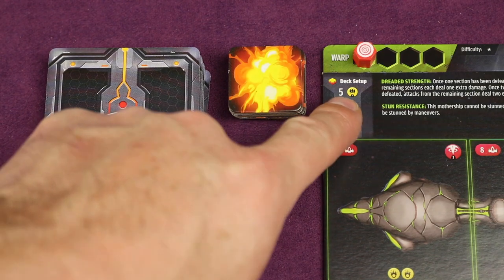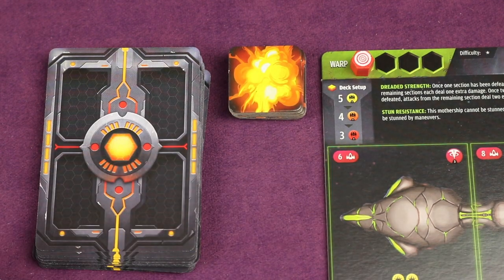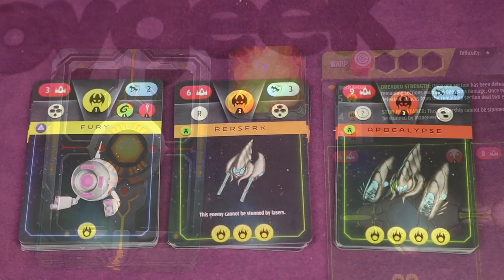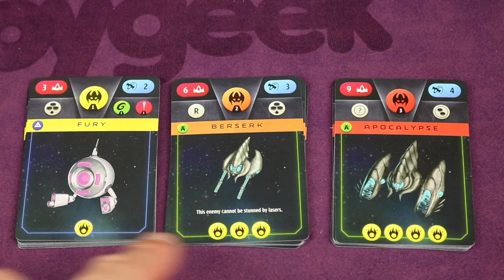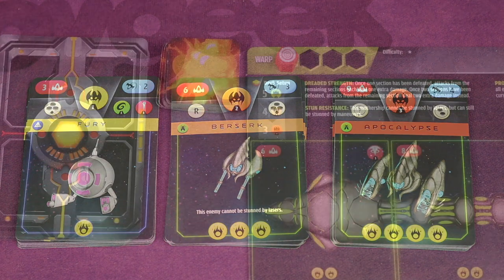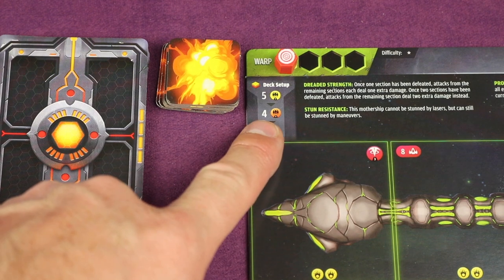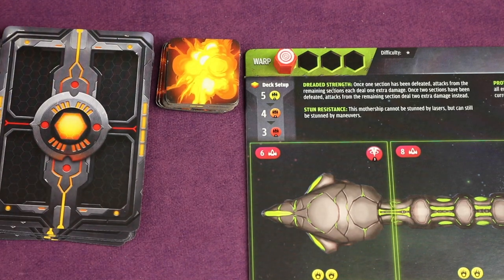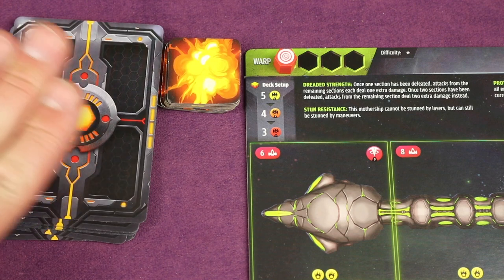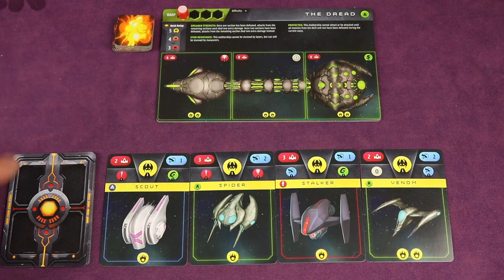Next, set up the enemy deck — it's different for each mothership. There are three levels of enemies: level one is yellow, level two is orange, and level three is red. Flip the deck over, separate them into those three levels, shuffle each deck separately, then place them face down. Now create one deck: put three cards from the red level-three deck face down, then place four orange ones on top, then five yellow ones on top of those. So the order from top to bottom is five yellows, four orange, three red. Place the rest of the enemy cards back in the box, then place the deck just below the mothership and draw four cards, placing them left to right.